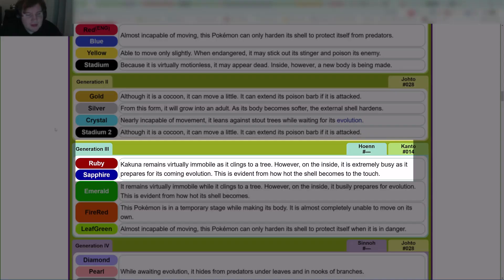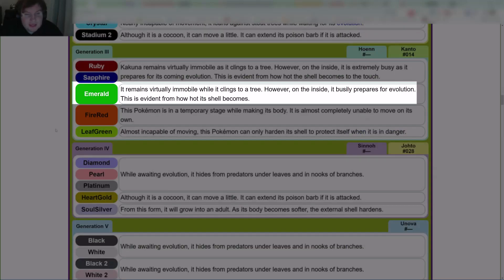Gen 2 HeartGold is the same as Gold. In Gen 3 — Ruby and Sapphire: 'Kakuna remains virtually immobile as it clings to a tree. However, on the inside, it is extremely busy as it prepares for its coming evolution. This is evident from how hot the shell becomes to the touch.' In Emerald: 'It remains virtually immobile while it clings to a tree. However, on the inside, it busily prepares for evolution. This is evident from how hot its shell becomes.'